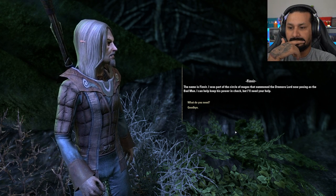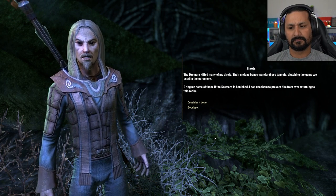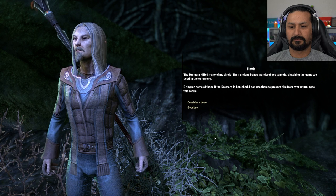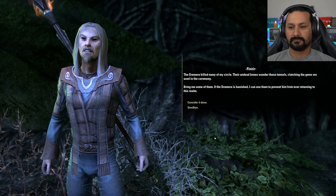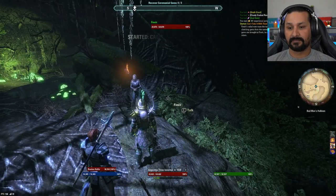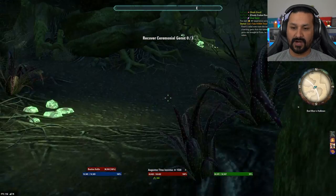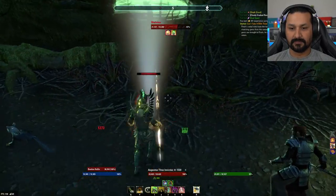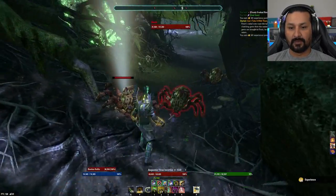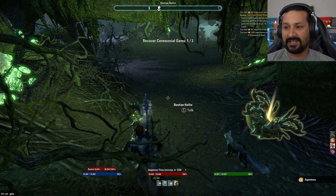Finvir explains he can help keep the Dremora's power in check but needs help. The Dremora killed many in the circle and their undead bones wander the tunnels, clutching the gems used in the ceremony. Finvir asks the player to bring him some of those gems — if the Dremora is banished, he can use them to prevent it from ever returning to this realm. The player needs to collect three gems from dead conjurers.